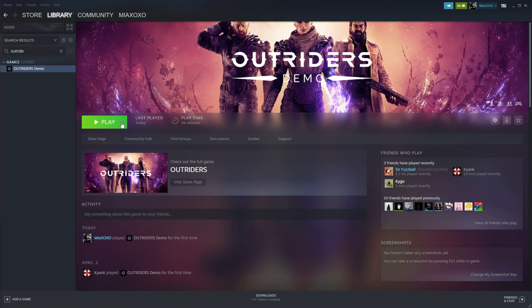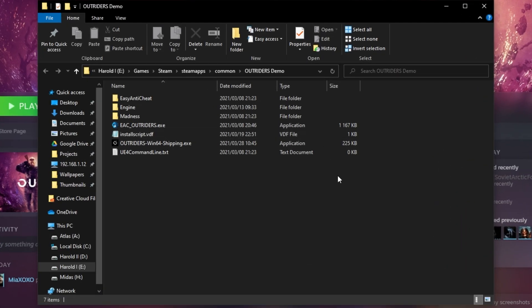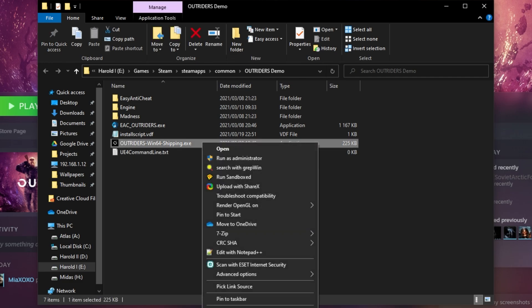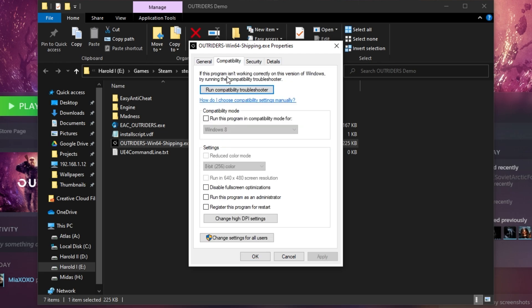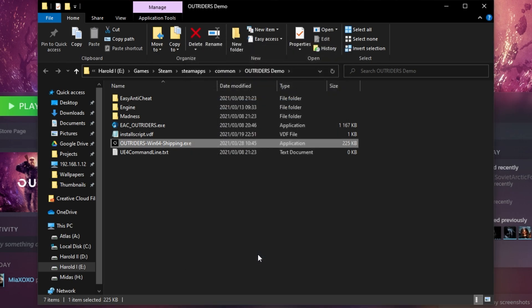But before we do that, there's another thing that we can do that may help performance on your computer: running the game in Admin mode and forcing it to not use full-screen optimizations. Having full-screen optimizations disabled can sometimes give you better performance in certain games. So I'll right-click the Outriders demo, hover over Manage, and click Browse Local Files. Then when the file browser opens up, locate Outriders, right-click Properties, and then inside of here, head across to the Compatibility tab. Make sure to run this game as Admin, and then simply choose up here to also disable full-screen optimizations. Hit Apply and OK here as well.